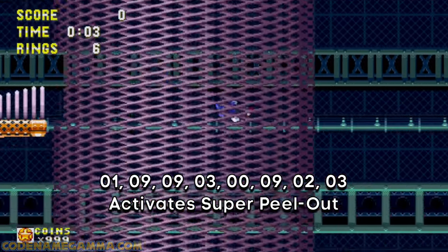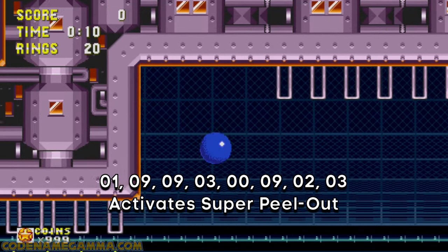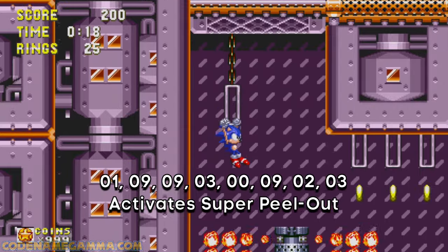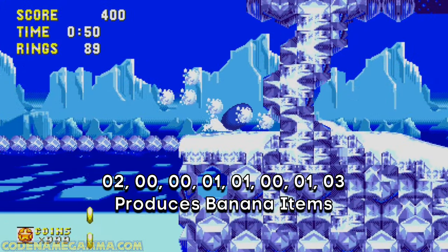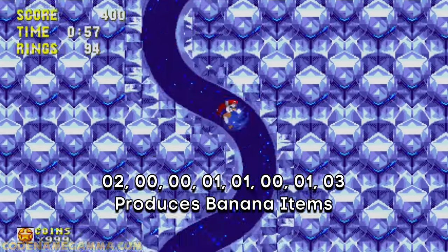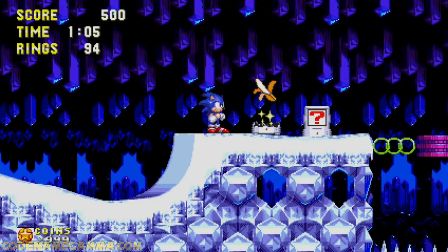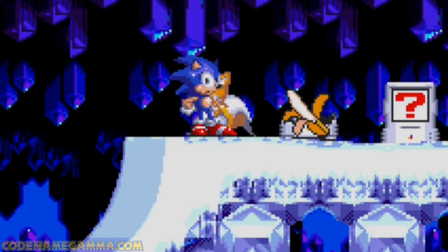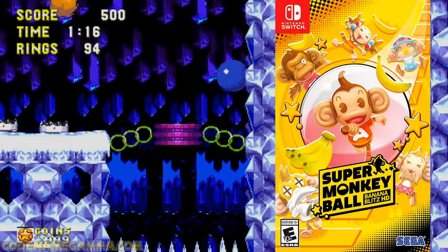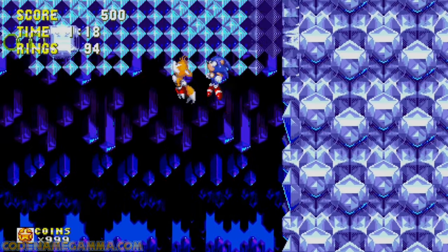Input 19930923 to activate the super peel-out in Sonic 3 and Knuckles — oh, are we playing Sonic 3 AIR now? You can activate the super peel-out normally, just like you would in Sonic CD, but you'll also see the animation for it when you're moving at maximum speed. This next code is a little weird: input 20011013 to replace all the items with question mark monitors — but these are not randomized like they normally are. Break any of these item boxes and you'll get a... banana! I think it's actually Sega's way of referencing another franchise that they own — Super Monkey Ball, I think? Be careful not to run over any of these, or you're gonna have a nice trip.